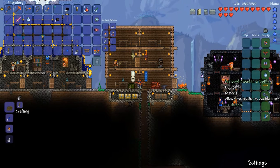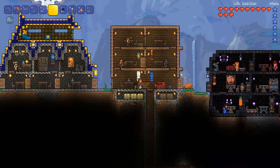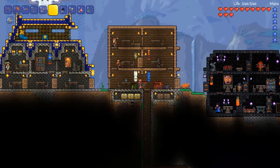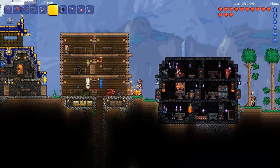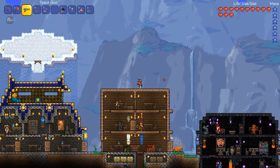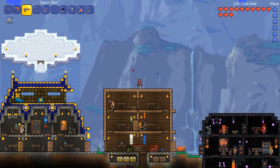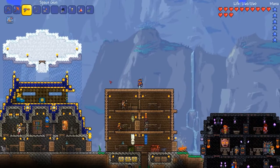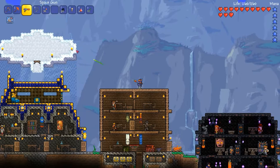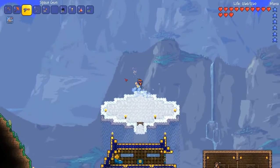I'm just going to keep the Cloud in a Bottle equipped because it improves my defence, but I don't really need it for the double jump anymore. It means you can really upgrade your accessories as you get later in the game. I'm going to go back to the dungeon next and try and get some more gold keys. There's a weapon I want called the Handgun — it's a quick pistol and it can be upgraded to a gun called the Phoenix Blaster, which is really useful for the next boss. After some grinding I'll do another video on upgrading that, and then we'll go fight the Wall of Flesh, which is the last boss of normal mode, and then we move up to hard mode.